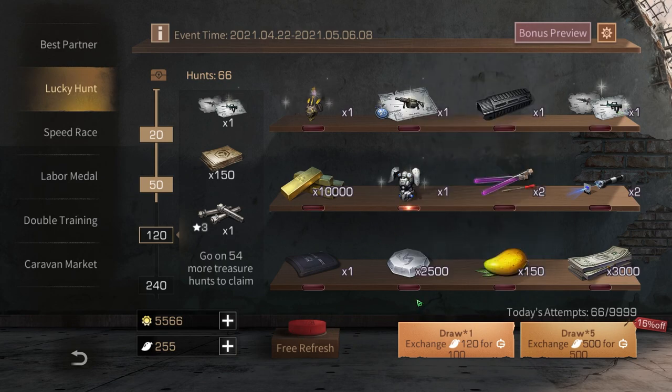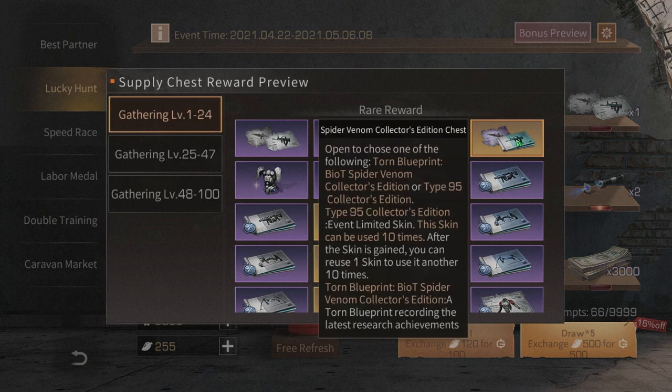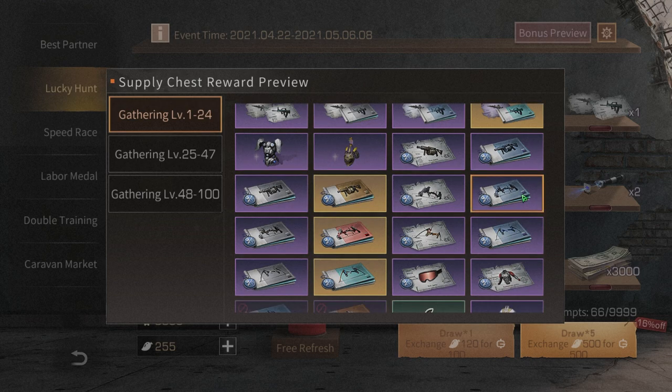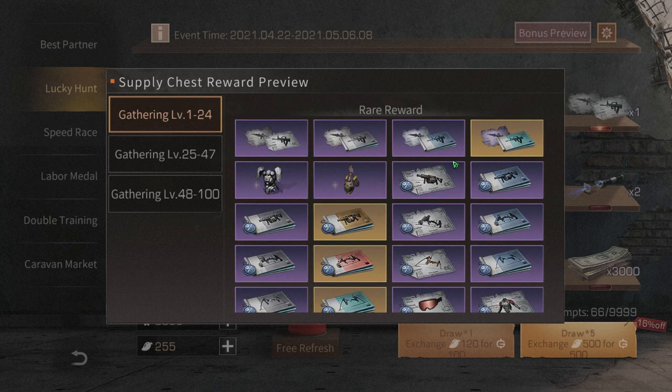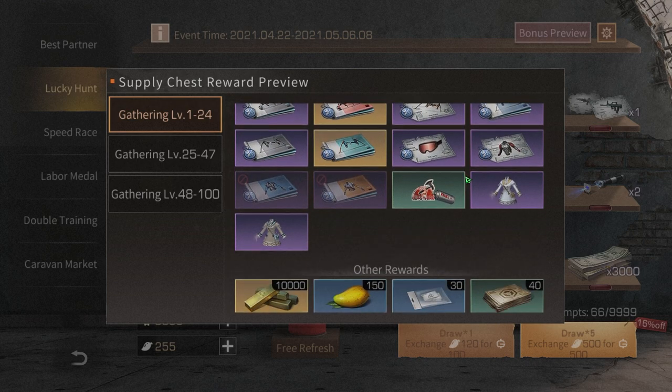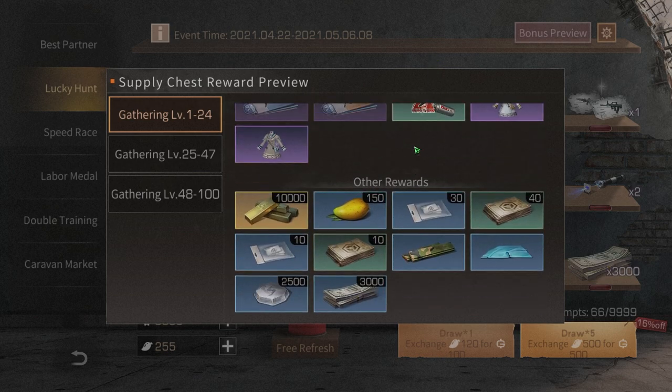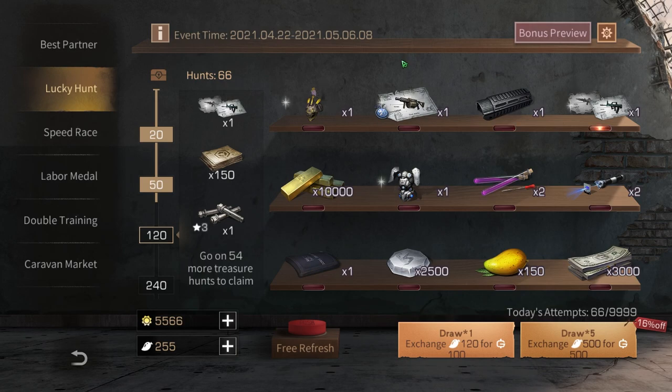Once you get the basic formula for the Spider Venom, you can click refresh until you get the Collector's Edition Spider Venom. But repairing the formula is a weird mechanic — why did the devs think of that? You can get rid of your Type 95s if you have like 300 crafts, which is good. But for free-to-play players, they have to get the Type 95 formula. I don't know if the CE is worth it — I'm not rolling for that. All I need is the basic formula.